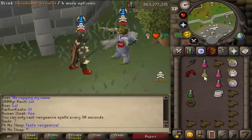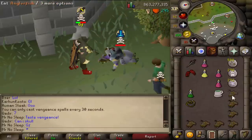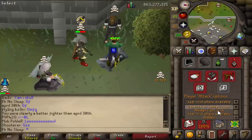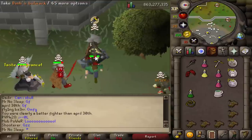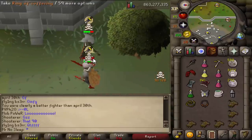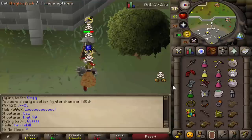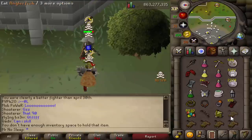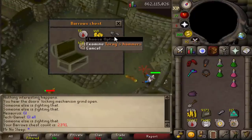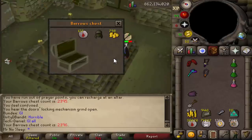Quite frankly, the only thing more massive than the hit in this fight was the loot in this fight. I know I'm certainly no Sparc Mac, but DH, no matter who's wearing it, can pull off some pretty incredible things. Shout out to that guy, and more importantly, shout out to that 90. Back to the chests — I always try to appeal to the PKing side of the community. I know it's only one clip, but it was a pretty awesome clip if you ask me.